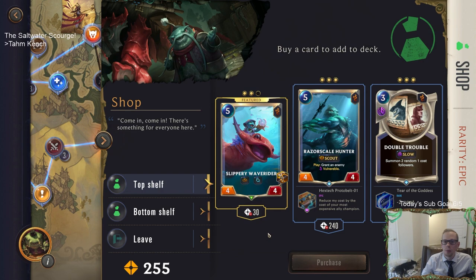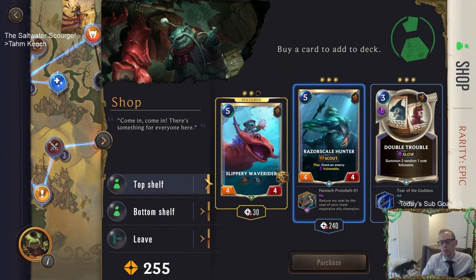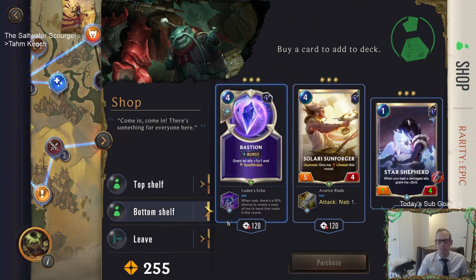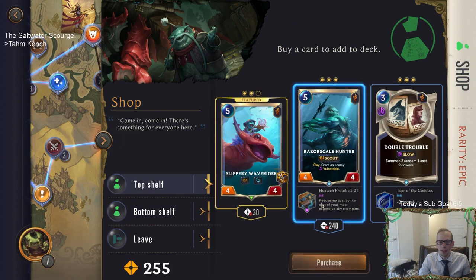Double Trouble for one cost - not bad at all. Razor Scale - costing not very much, also not bad. Attack nab one. Basically free River Scale Hunter - once we play Tahm Kench it's one-cost River Scale Hunter. And I get free spell mana every single round, so this is just a zero-cost spell. One cast and you can maybe get a second Bastion or more Star Shepherds with Fury. Let's get this Razor Scale Hunter.